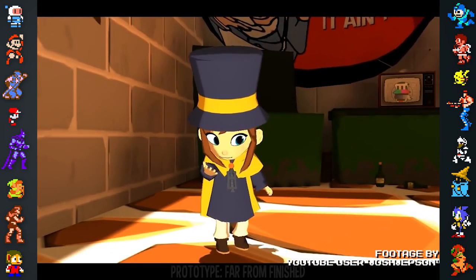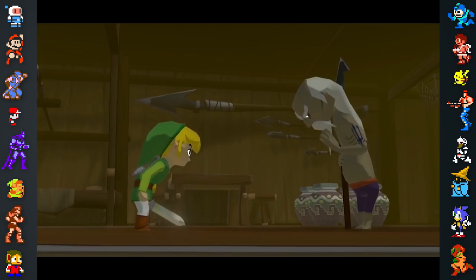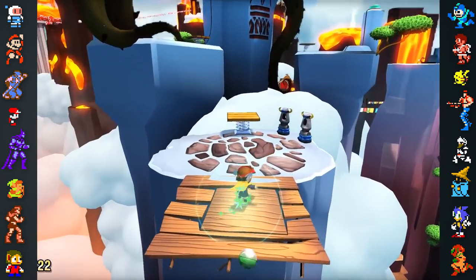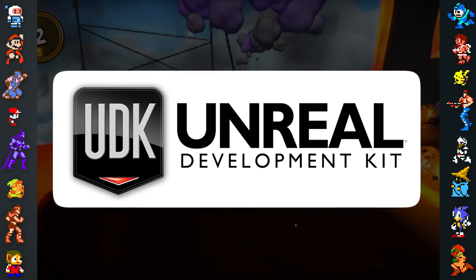Early footage of A Hat in Time gained attention from fans for its colorful aesthetic and cel-shaded graphics, drawing many favorable comparisons to The Legend of Zelda: The Wind Waker. However, the game's visual style evolved greatly over the course of its development. When Karlev first began the project by tinkering with the Unreal Engine development kit, the game had a more washed-out color palette that was heavy on grays.